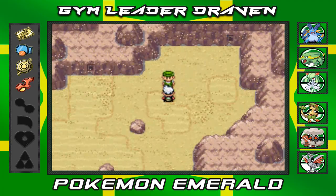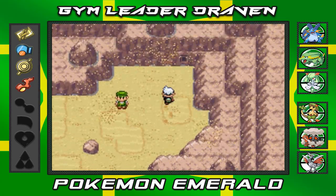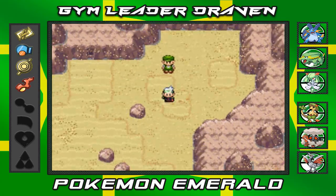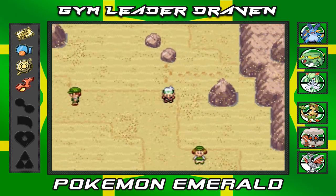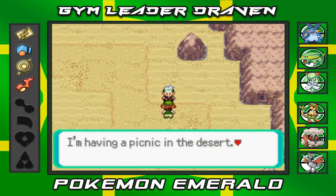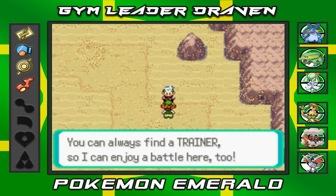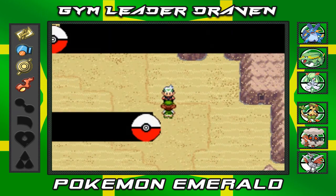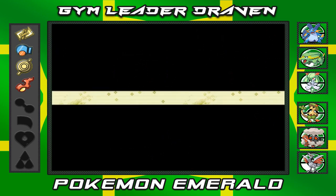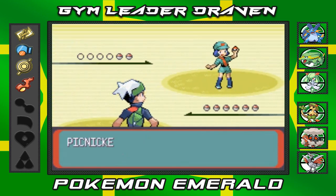If you're playing Pokemon Ruby and Sapphire, this is actually the location where you normally find the fossils. But this is Pokemon Emerald — like I said, you have to wait for the mirage tower to appear in order to actually get those fossils. I'm having a picnic in the desert — you can always find a trainer, so I can enjoy a battle here too.